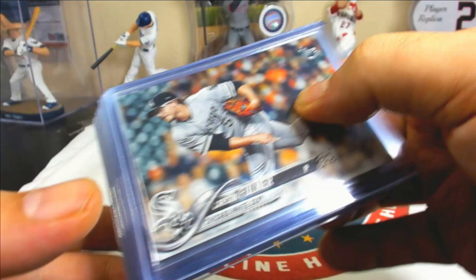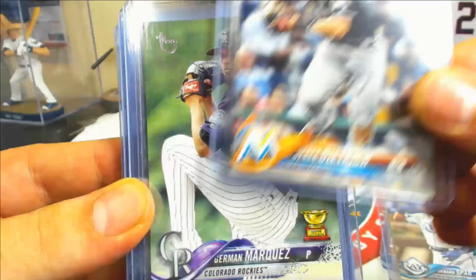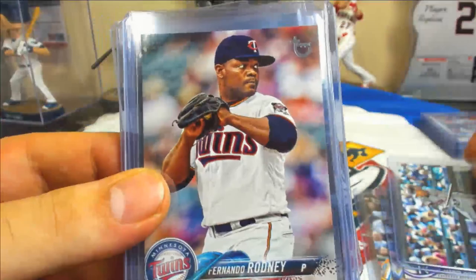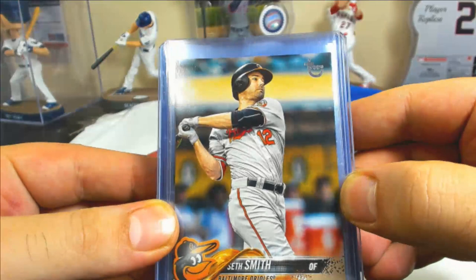Vintage Stock numbered to 99: Fulmer, De Shields, Pomeranz, DeNard Span, Dietrich, German Marquez, Chicago Cubs team card — 65 of 99 — Gerard Dyson, Fernando Rodney, Brian McCann, Addison Russell, Seth Smith. That's 12 total — just under two per case. Tough pull on the Vintage.